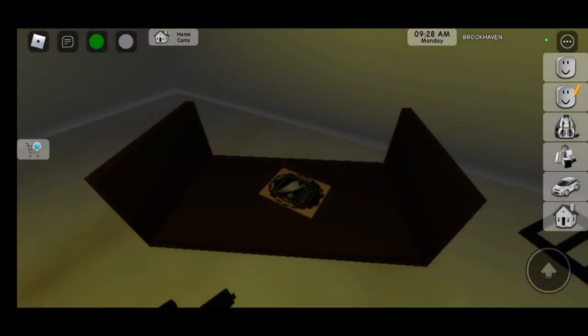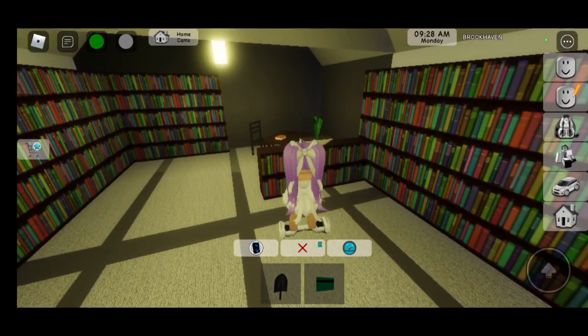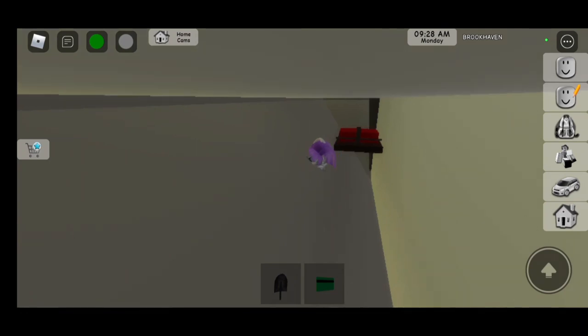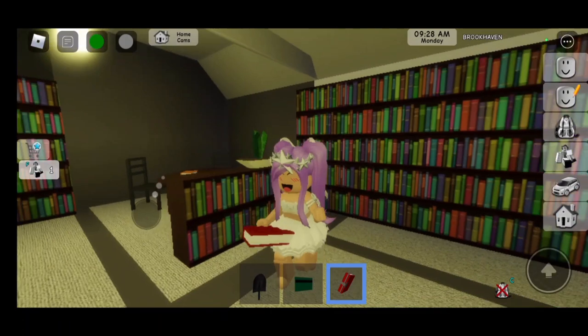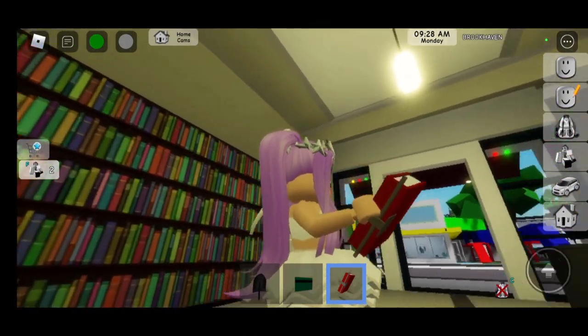Now let's go to the library. Now that we're here, we have to go up here. And as you can see, we activated the red book. Now let's click on the red book. This is actually so cool. There's this little thing on the side as well.